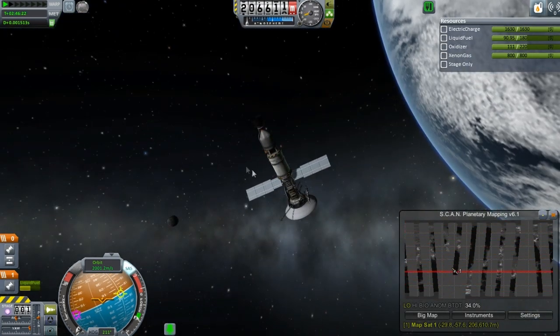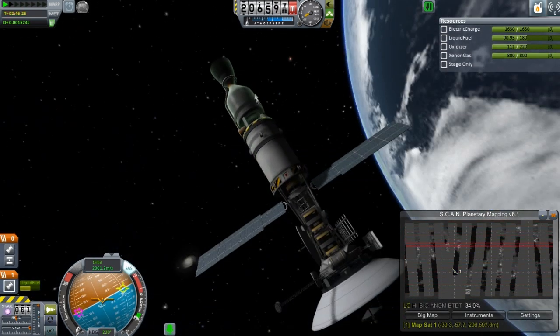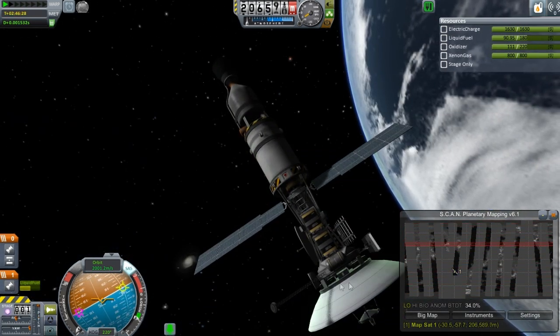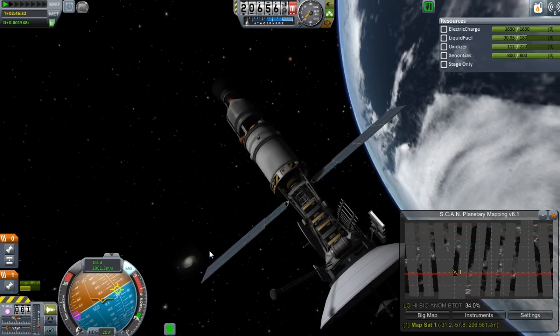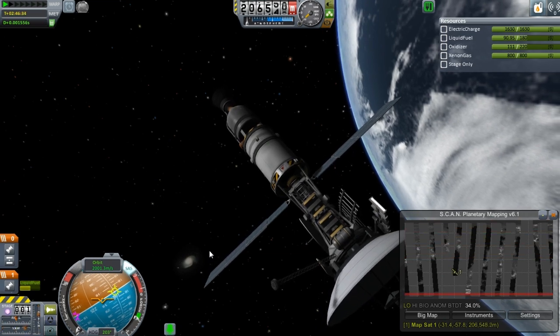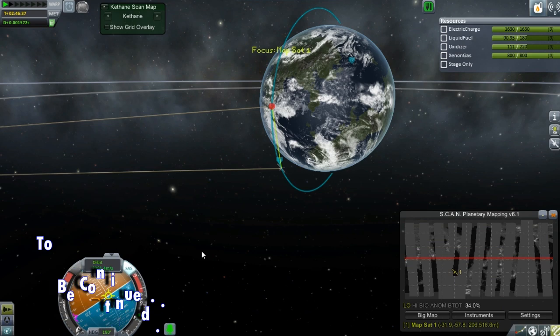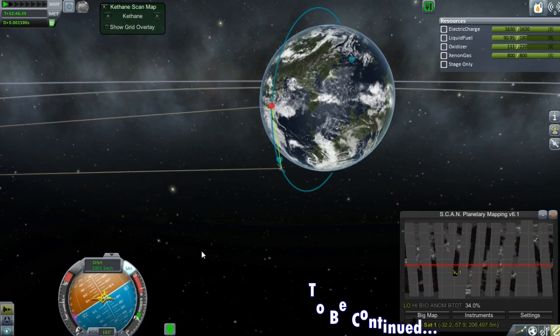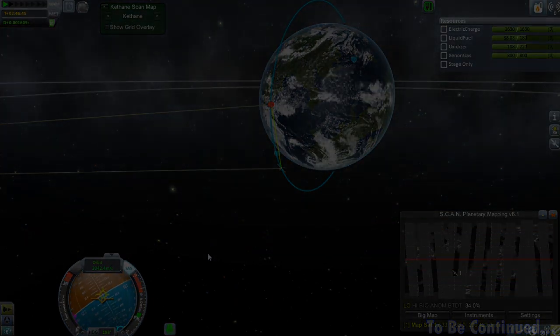I'll probably be getting rid of this stage very soon and switching over — there is an ion engine on here, and that generally works out a lot better with these kinds of satellites. Ion engines are always amazing when it comes to smaller satellites. If you like what you see here, subscribe — there's always more to come. Welcome to any new people, and I will see you next time.